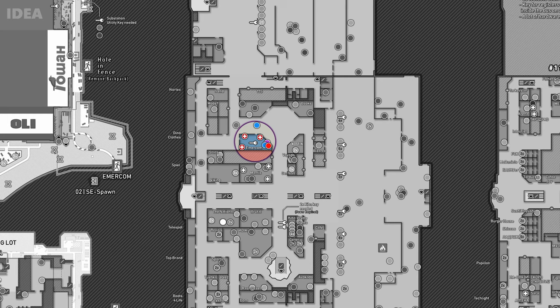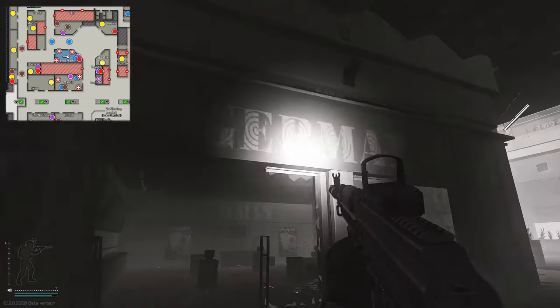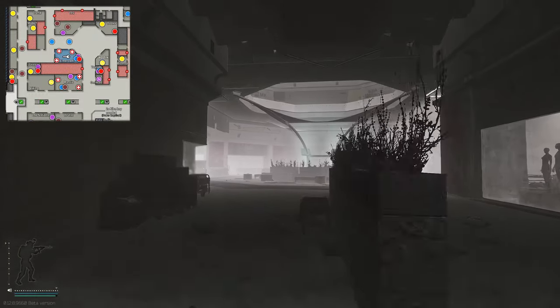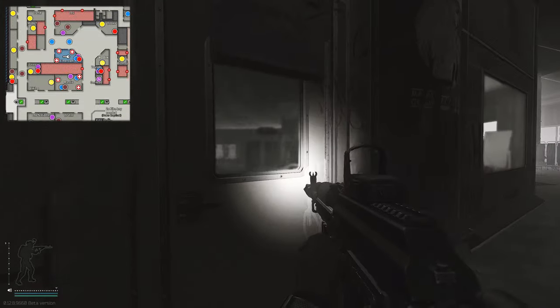Now, where to use the key — the key is used on Interchange. Once on Interchange, what you're gonna need to do is come to the center of the Ultra building where you've got Mantis and German. Head up this corridor and almost get to the hexagon, then turn to your left hand side.